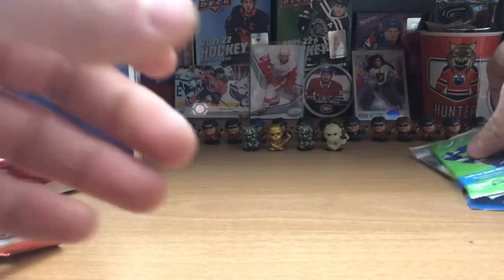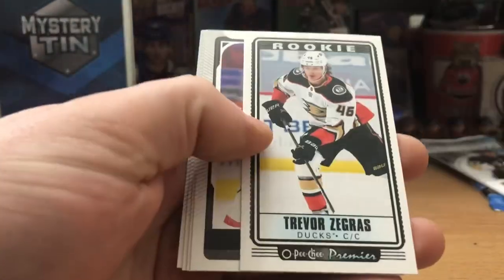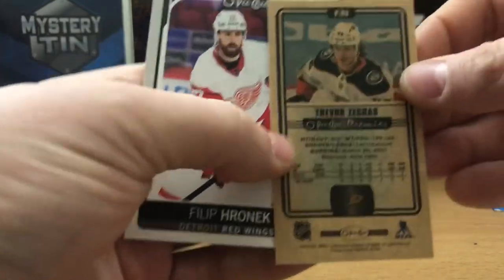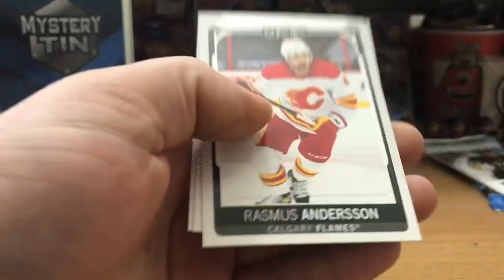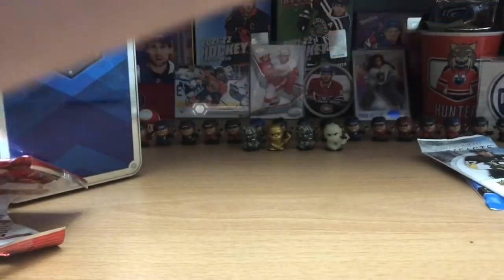Let's get into this old Upper Deck pack. Ryan Reeves, Bokvist, Jake Allen, we got a rookie of Zegris — tall boy small boy, cool, that's a good one. Awesome. Anderson, Ranstrom, Sid the Kid — I'll keep that Crosby aside.